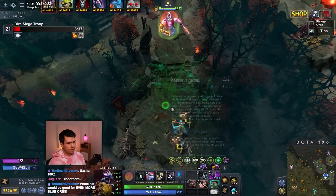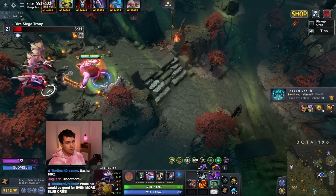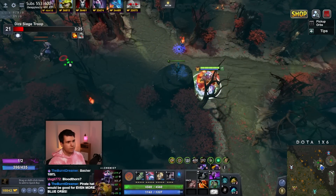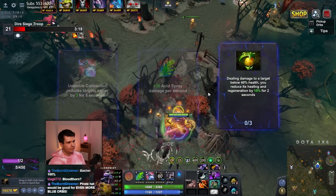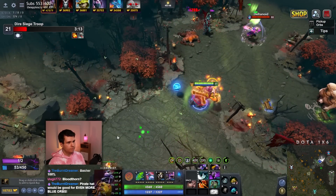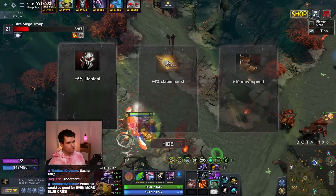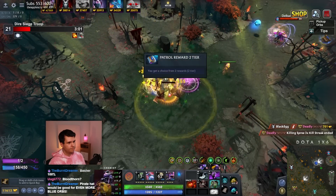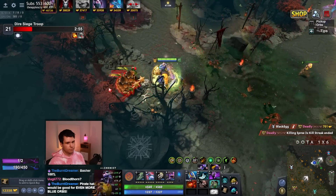Pirate Hat would obviously be ideal. Fallen Sky is not ideal, but it is something — I mean, it can kind of replace the Blink Dagger I guess. So it's not too bad. We can get Healing Reduction there. We can get another Bounty Rune here. White orb — I'll get some Life Steal. I actually don't really have any Life Steal yet, do I?